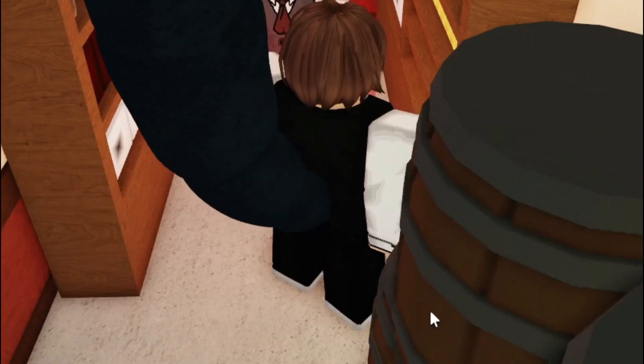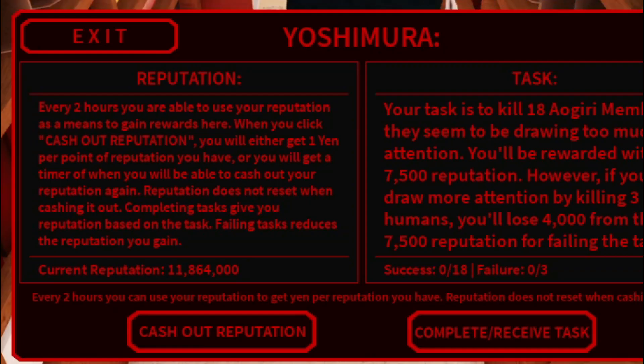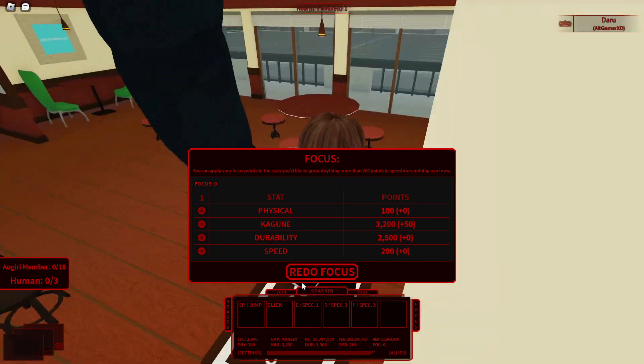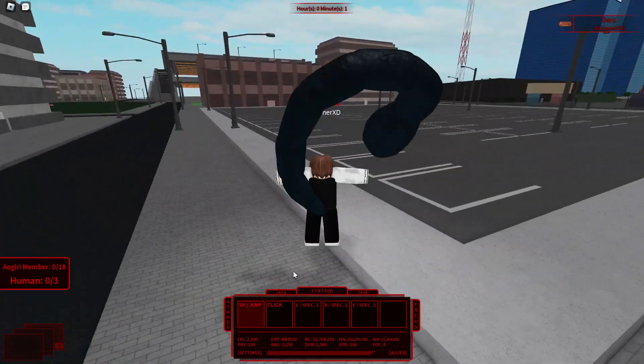Keep doing tasks because they come in handy later in the late game. When you complete a task you gain reputation, and however much reputation you have is the cash you'll get when you cash it out. Right now I have 11 million reputation, so if I cash it out I get 11 million cash — that's going to be really useful once we're at level 1000 plus.